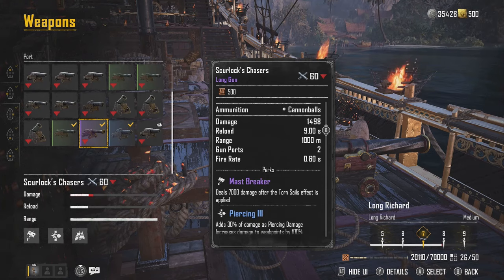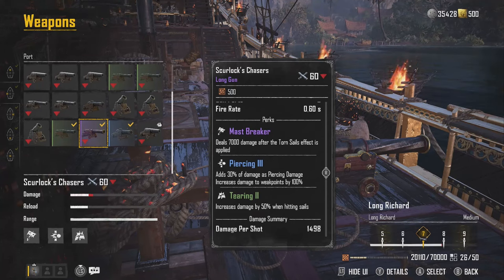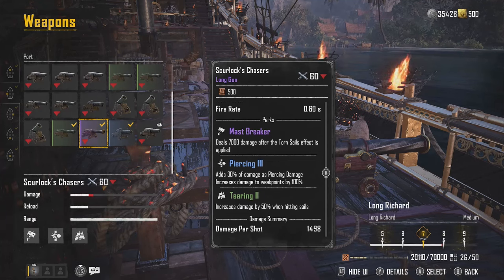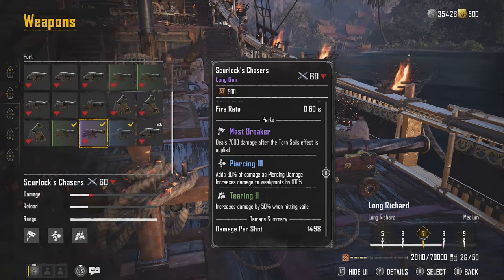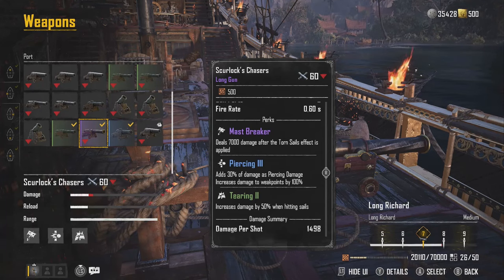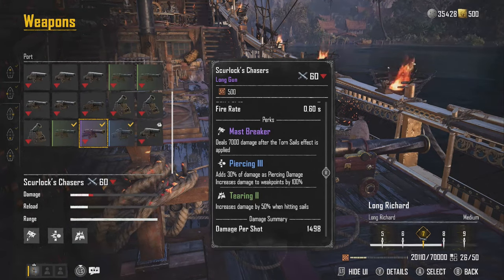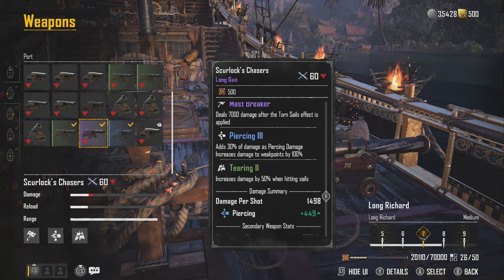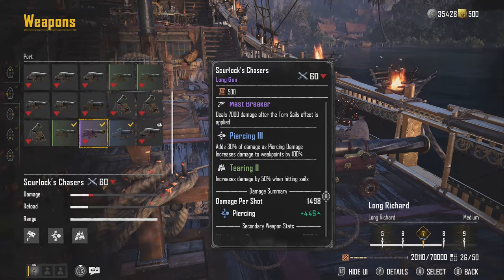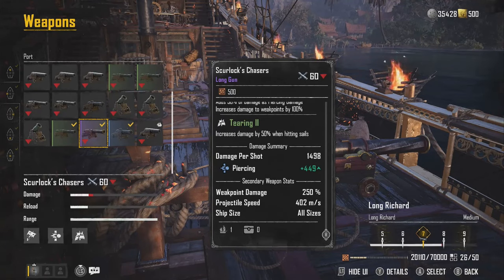If you look at the details here you'll see that we have the Mast Breaker perk, which sadly does not apply for any cannon — it only applies when the Torn Sails effect is applied using this cannon. So if you see that the Torn Sails effect is about to be applied, make sure that you hit that last shot with these cannons because you'll get that extra 7,000 burst damage. The Piercing 3 damage gives us an extra 30% piercing damage and 100% damage to weak points, and we're already getting an extra 350 damage from just the Skurlock cannon, giving us 450 bonus damage to weak points if that stacks.